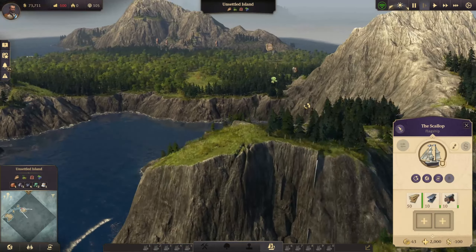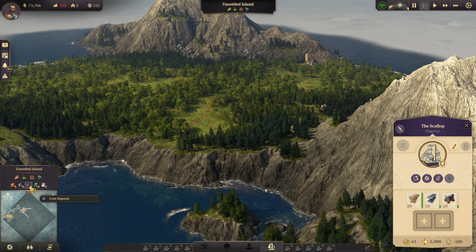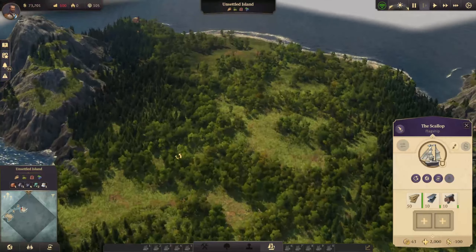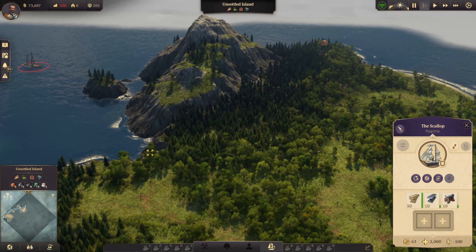Island number two. This one has limestone and copper, coal, iron and clay. No oil — that's a shame. Moving on to the next island.